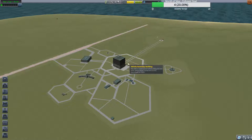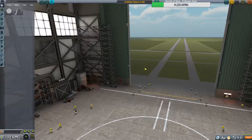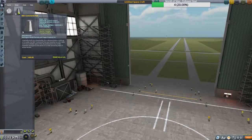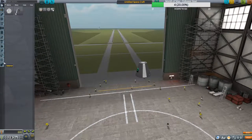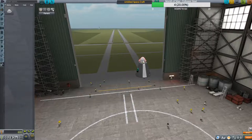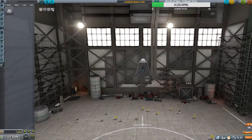The Vehicle Assembly Building is where you're actually going to build your rockets. When you start to build a rocket you need a command module — here are two command modules under the pod section. Let's go ahead and do the command pod. The way I do it, right out of the gate I'm going to put a parachute on because I do not want to launch forgetting that I needed a parachute.